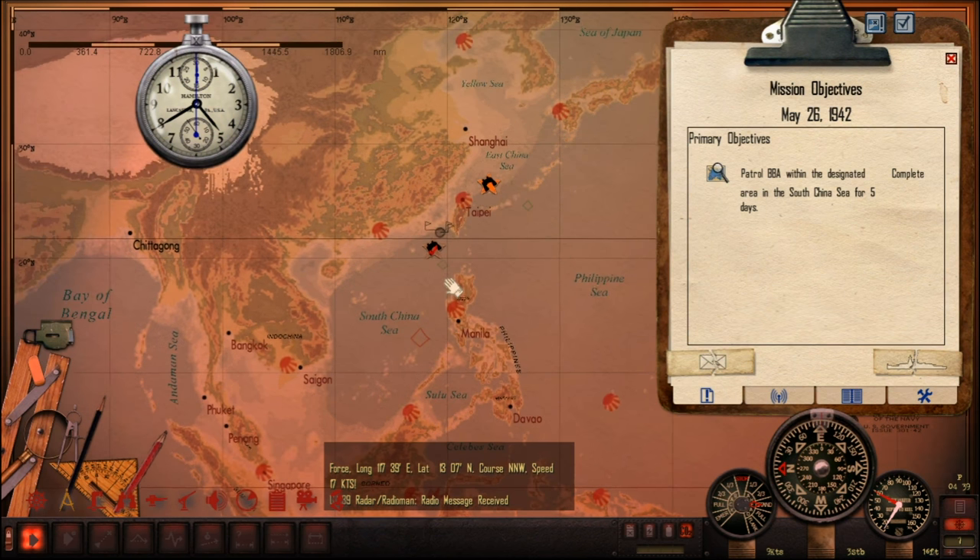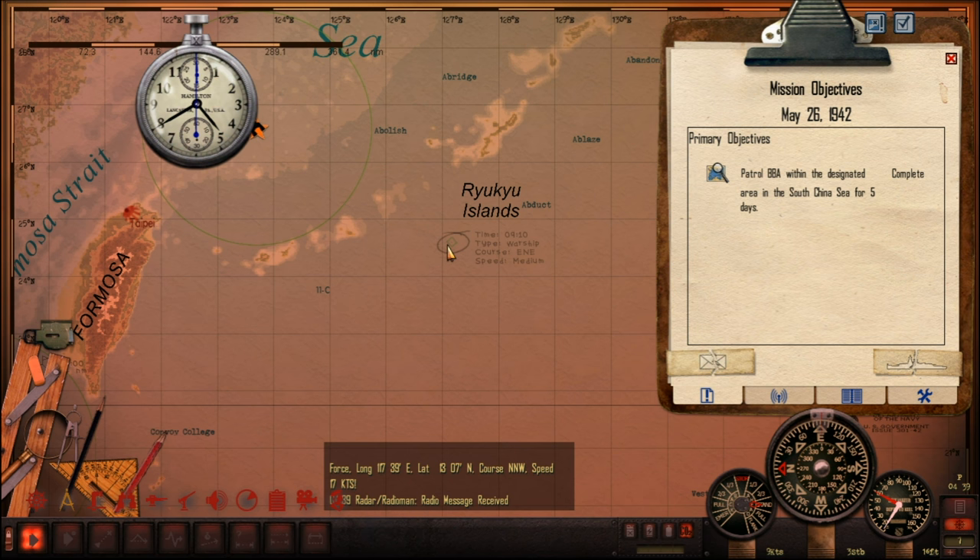The new orders are: proceed to Area 11B and engage in anti-shipping operations within the designated area, East China Sea, for five days. So they want us to stay in the East China Sea — no surprises there. There's a convoy report down there I didn't notice, and another friendly or neutral warship over there.